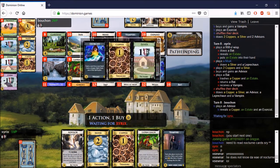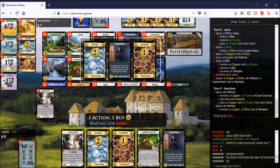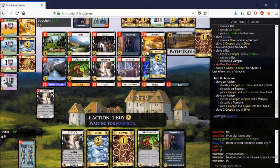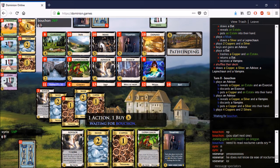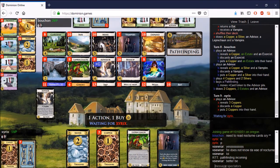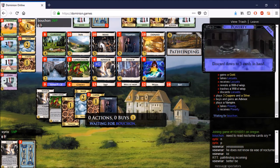An Advisor for xyrix — being able to trash a couple of cards with the Bat is fine and reasonable. I would prioritize trashing there as well. For the next few turns we are going to see some pressure placed on the Advisor pile, mostly because of this play. Bouchon puts the Pathfinding token on Advisor, making that pile a bit more precious for both players.